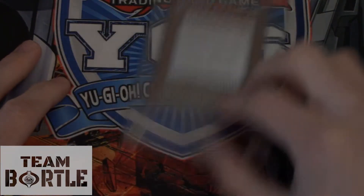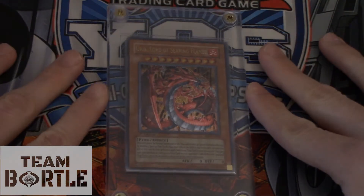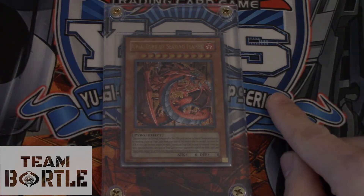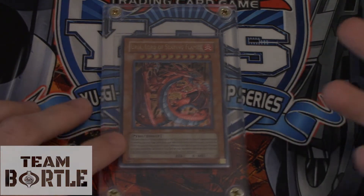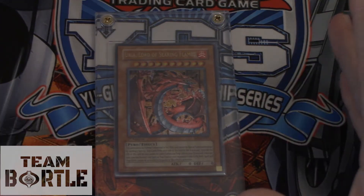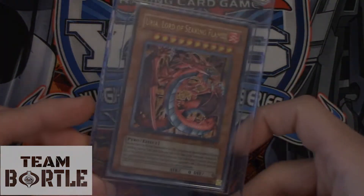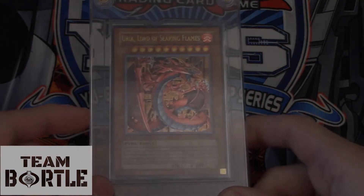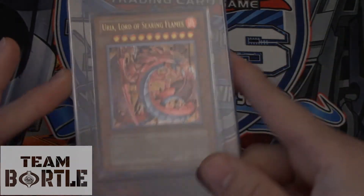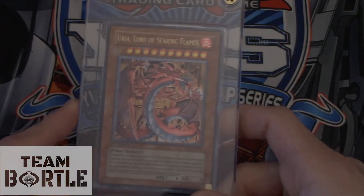Coming in hot at spot number 21, we have Yuria, Lord of Searing Flames. This is Ultimate Rare first edition from the GX era. All these GX cards are becoming retro, so they're highly collectible. Yuria is worth about $150. It is one of the new Ghetto God cards, and this is the most expensive of the three siblings.